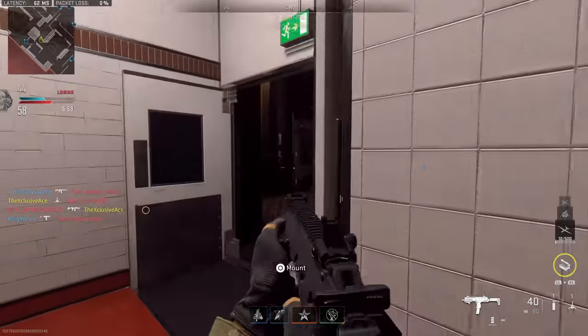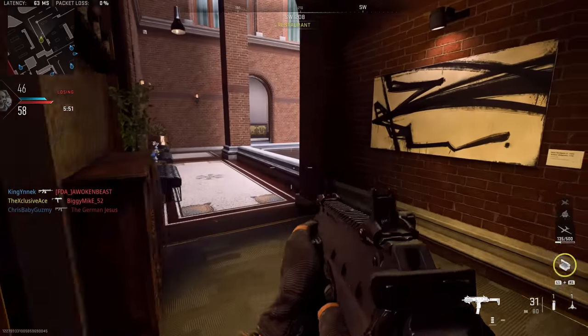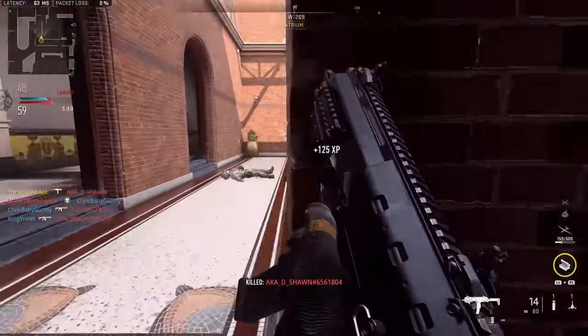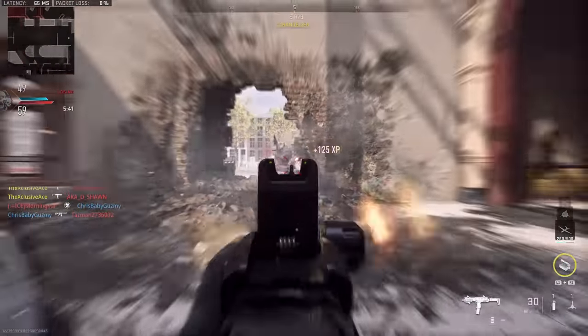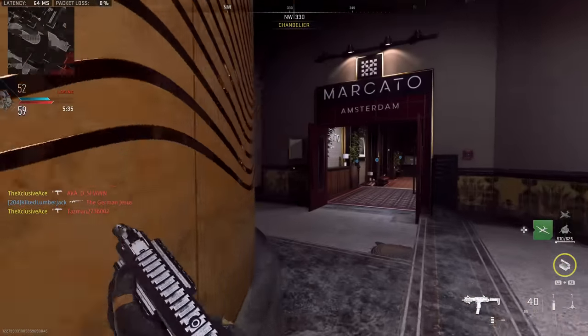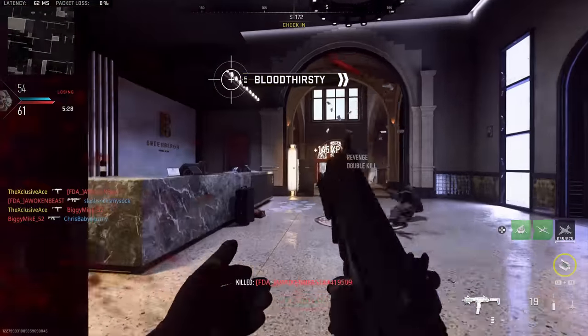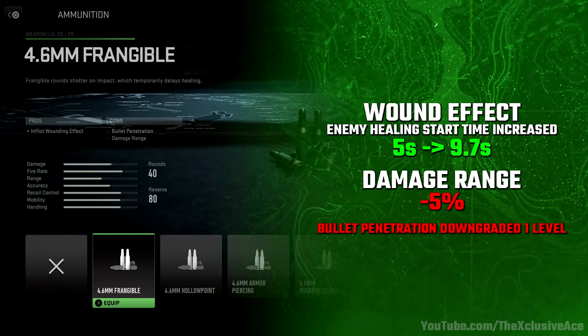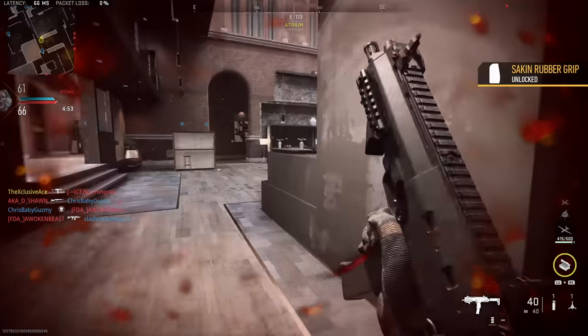However, frangible has some downsides. It appears to use a tier-based bullet penetration system, and this ammo type downgrades your penetration by one level. For example, with the Vel 46 SMG through a particular surface, I lost 44% damage without this ammo type, but with it I lost 80% damage through that surface — very noticeable. It also reduces damage range by about 5%. So frangible is great for annoying enemies but doesn't add raw killing power and loses a little killing potential.